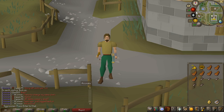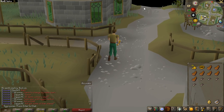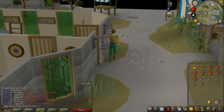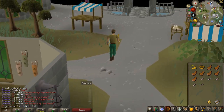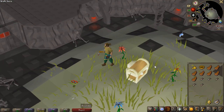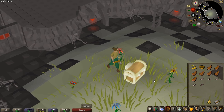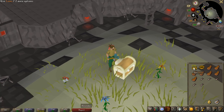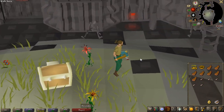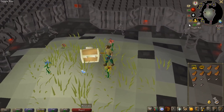I need 1000 GP and for that I'm going to do the Stronghold of Security, which is a bit scary, but I think with only the first or maybe the first and second floor I'll have enough money to buy a house. I actually thought the first chest was going to give me 1000 GP, but it's actually 2000 for the first one, so I don't even have to do the second floor. I can buy a house now.